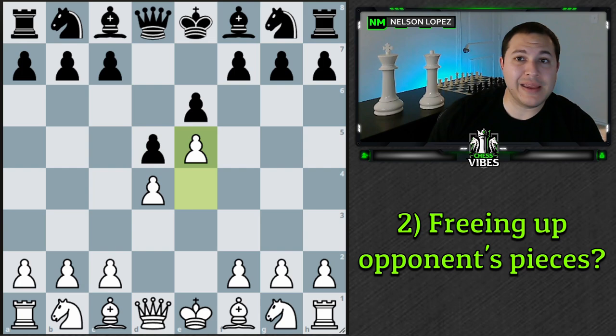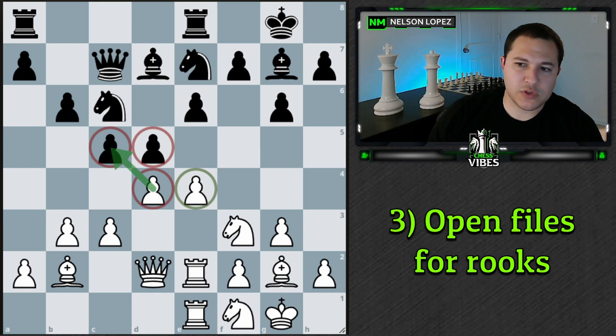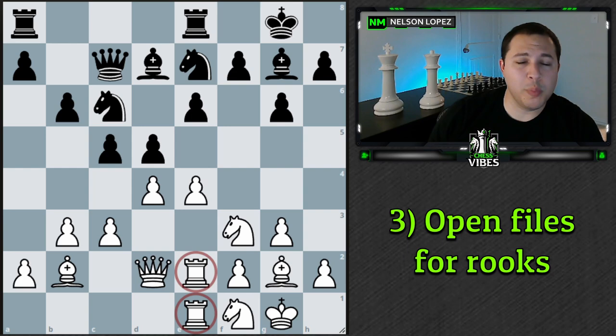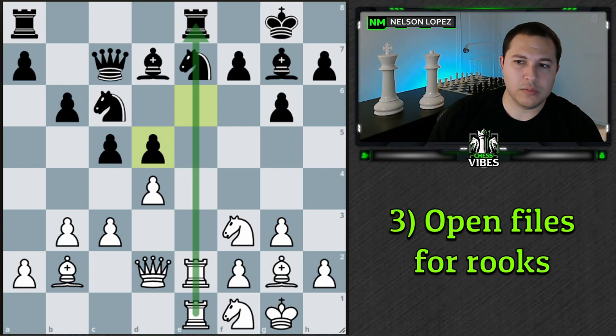Concept number three: think about which files are going to be potentially open for your rooks or your opponent's rooks. In this position, there are two pawns facing two pawns, giving you two different captures, a push, or leaving it. I want to draw your attention to these two rooks. We could capture the pawn, and if black recaptures, this is now an open file — no pawns on it — and we have the double rook. So even though black gets some control with a rook there, this is much better for us because we have two rooks.